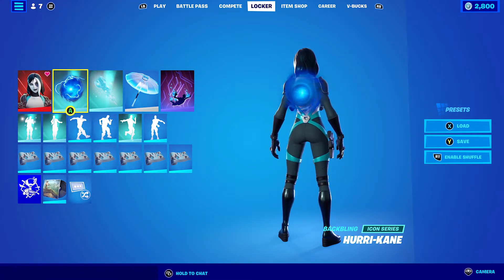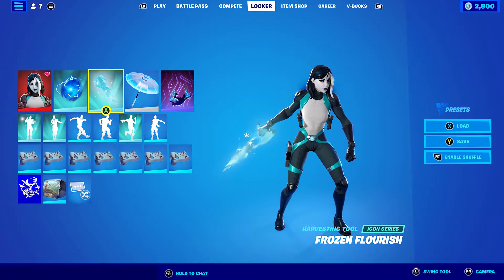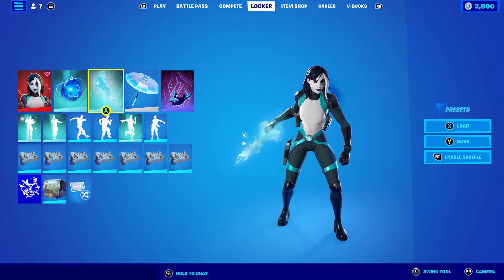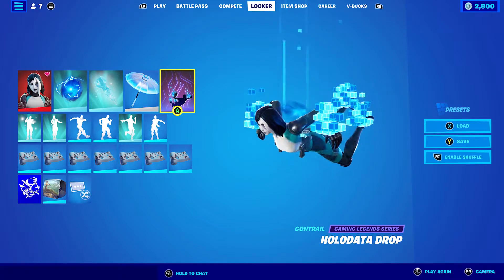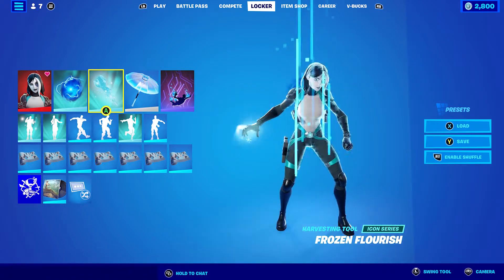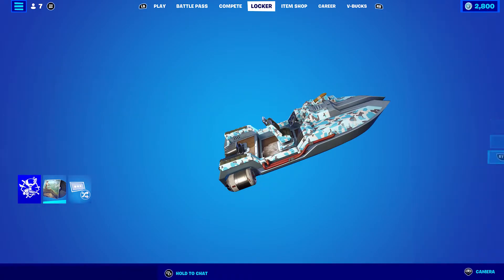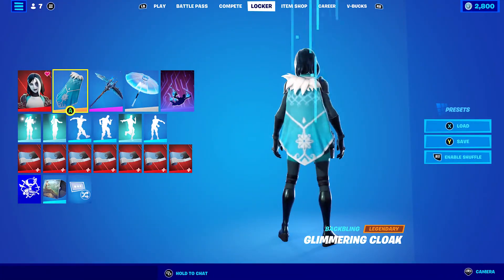For the second skin combo, I'm using the Hurricane Back Bling, which basically comes with the Hurricane skin. The pickaxe I'm using is the Frozen Flourish, which is basically in the Chloe Kim set. I forgot to mention the glider and the Contrail for the last combo, but I'm using the Holographic Glider and the Holo Data Drop for all of the skin combos. And the weapon wrap I'm using is the Arctic Camo, which is part of the Deep Freeze bundle.